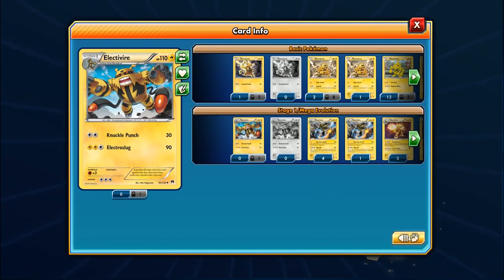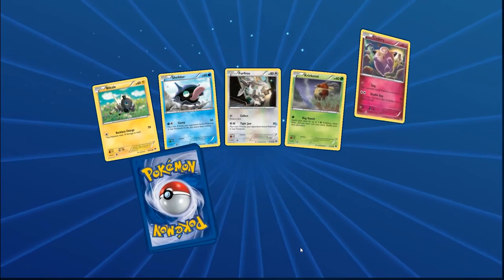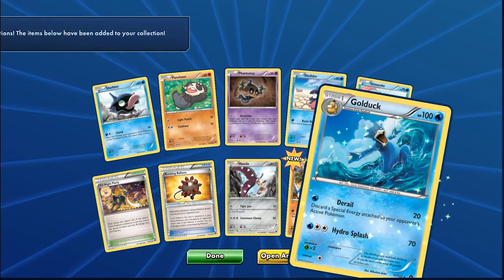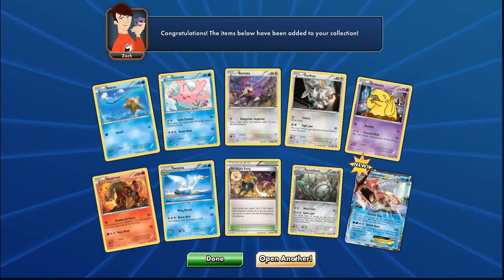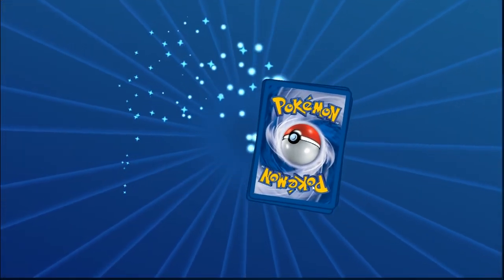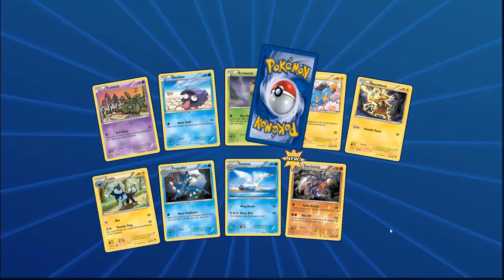Fraxure and Aegislash appearing. Not looking great folks — 60 packs left. We got a Gyarados — not full art, so that one's going to the public trades. Another Mega Scizor EX — five of these now. What is going on? Can we not get a single regular Scizor EX? Double rare pack — Garchomp reverse holo and Shiftry. First Shiftry, I'll take that.